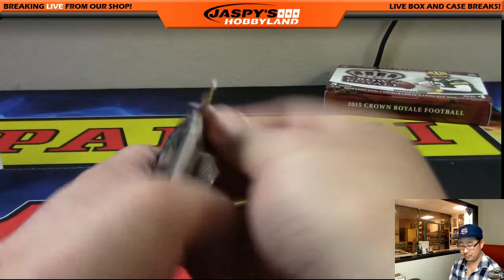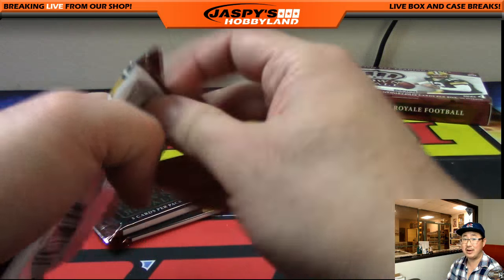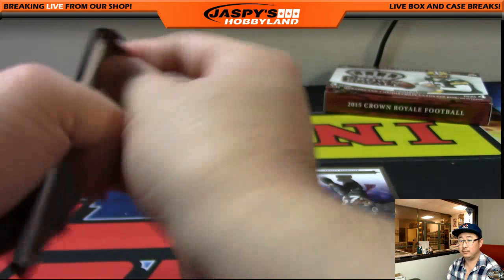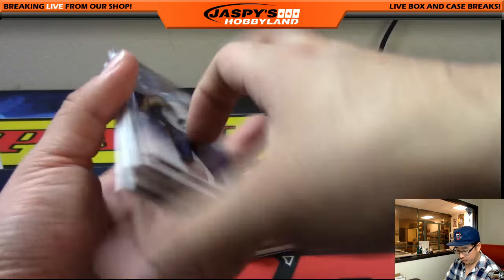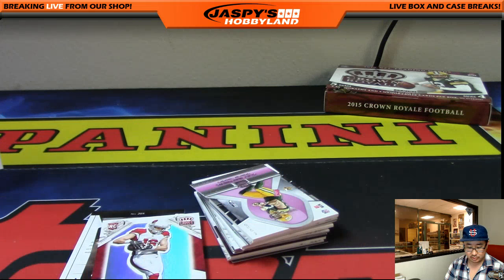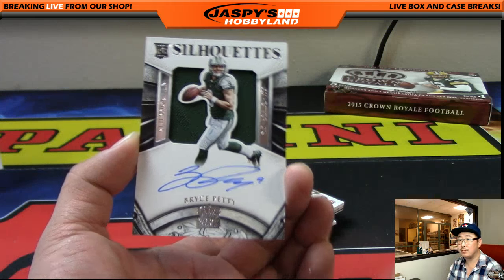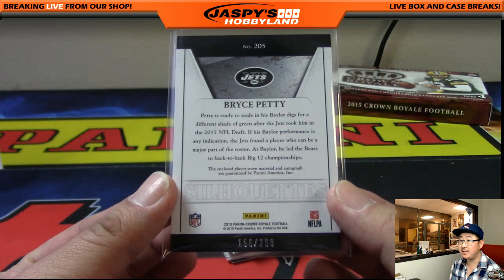And this is the final box right here. Pack Fresh is saying I should randomize that empty box off — you guys can get something out of it? Sure, it's a light, small box. Let's see what we got at the end here. We got Sammy Coates, 22 out of 499, Rookie Royalty Relic — that goes to Chris Miller and the Steelers. And we got Bryce Petty, Silhouettes Auto, out of 299 — 156 out of 299, nice one for the Jets, going out to Adam Kay.